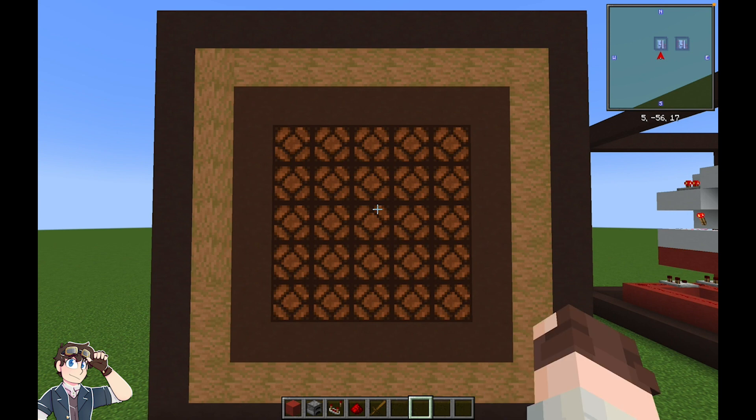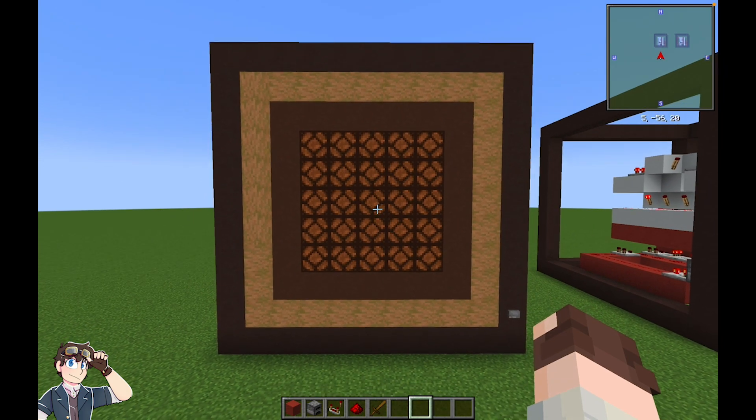Here we have a build of a single dice unit that I created following the tutorial in Myzuma Games' video. As you can see, there is no number shown.